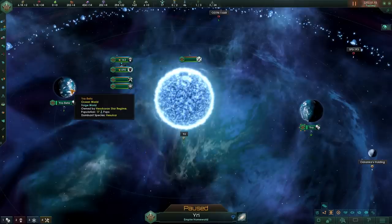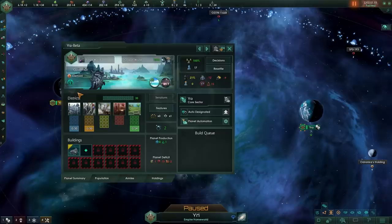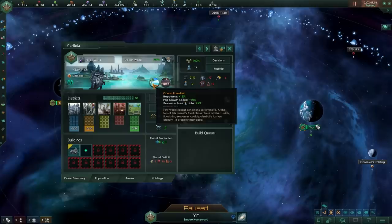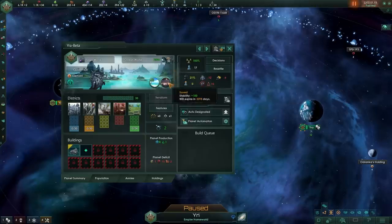We got ourselves another size 30 ocean world, also with the ocean paradise modifier — happiness of 15 and all the bells and whistles that come with that. In addition to that, we got the saved modifier which gives us stability of plus 100. We can dupe a size 30 ocean world with the doorway event. This already feels a little bit broken.